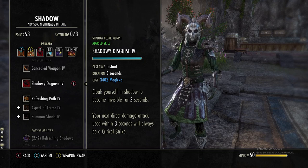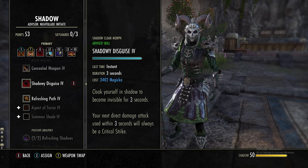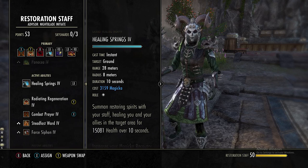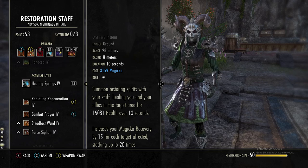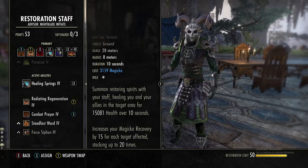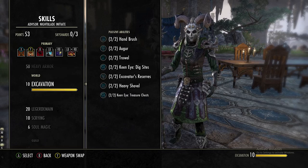Next, going into the Shadow line, we're using Shadowy Disguise. Even though we're a healer we're still slightly squishy, and we want to be able to get out of bad situations. When you hit it you become invisible for three seconds and your next direct attack will always be a critical strike — that doesn't really matter in our case. Next on the restoration staff line we have Healing Springs: a giant AoE where you and allies heal for 15k over 10 seconds, and it increases your mag recovery by 15 for each target affected, stacking up to 20 times — so up to 300 magicka recovery from this skill alone.